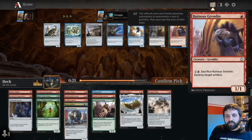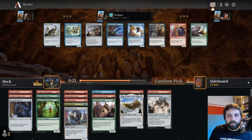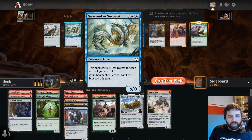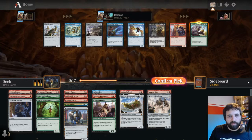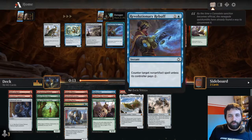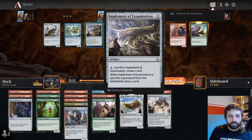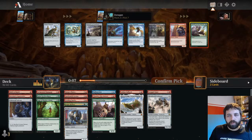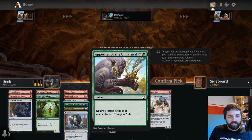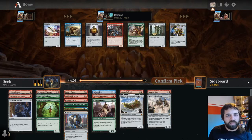Satisfied Gremlin: sacrifice to destroy an artifact. I think I might take the Appetite for the Unnatural. I don't think I'm going to be blue, and this is the best card left in the pack. Implement of Examination is pretty good, but let's go for Appetite for the Unnatural. It's just a removal spell in this format - destroy an artifact or enchantment. Yes, they might have a big creature you can't deal with, but I think it's still quite good.